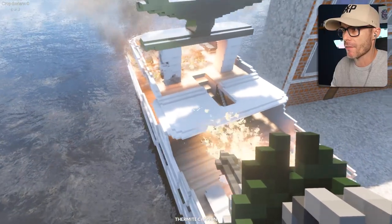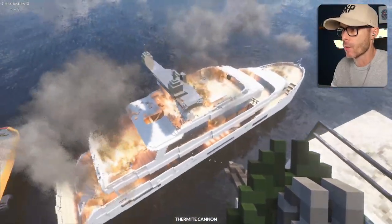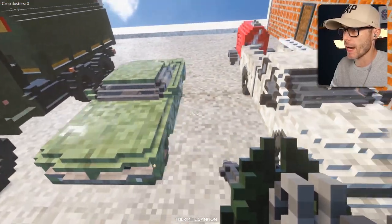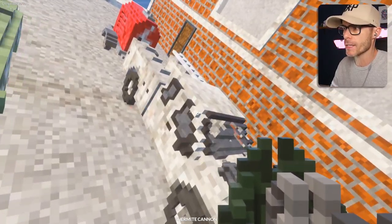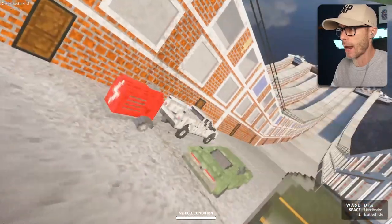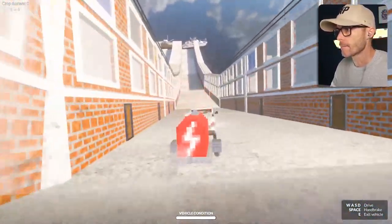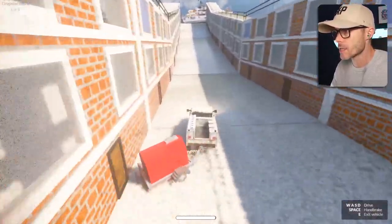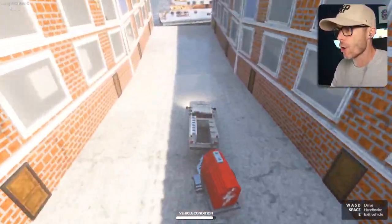I'm just gonna burn the back of it as well, just get this whole thing flaming. That is nice and toasty. We've got a military-looking vehicle, a muscle car, and like some kind of truck with an electric thing on the back. I'm going for this one. Here we go. We're flying out. God, this thing is steep. I didn't realize it was gonna be so steep. That trailer is all over the show.